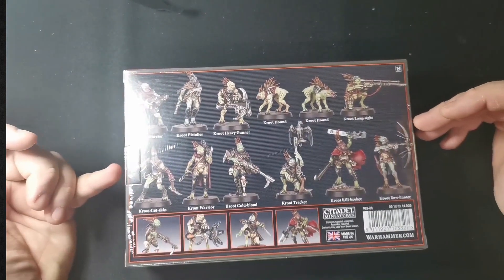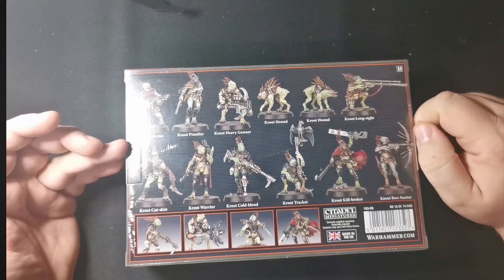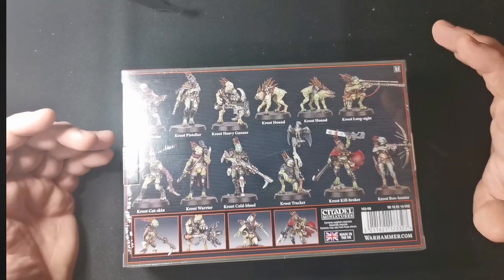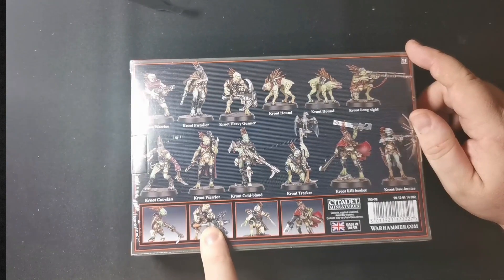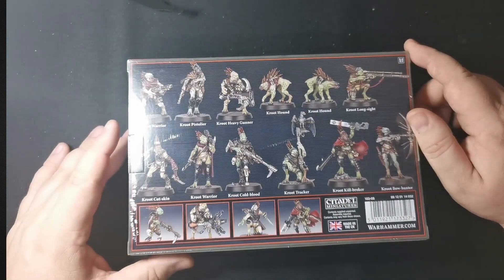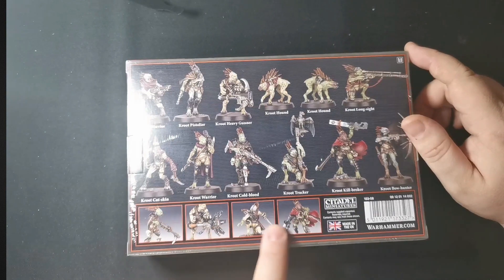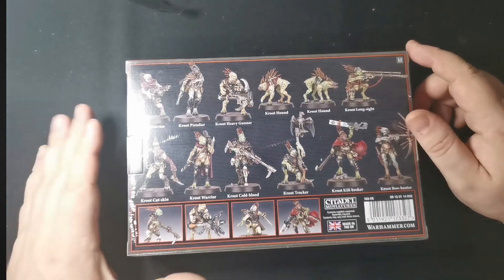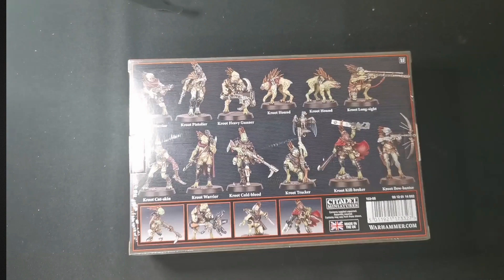So we get 12 miniatures in this, and all of these have alternate builds. It's going to be interesting to see how that works out. I don't know if this is one of these boxes where you have to buy two of them, but it's a matter of how you want to build things. From what I understand, a lot of these parts — if you have Kroot like regular Kroot — you can pretty much just exchange them over. I do have some extra Kroot somewhere, so that might be my way around it.